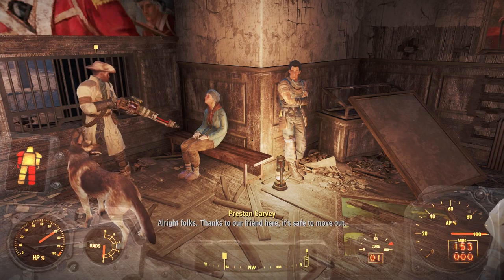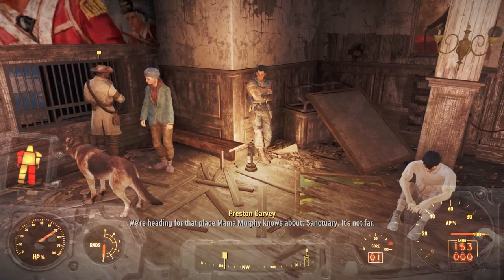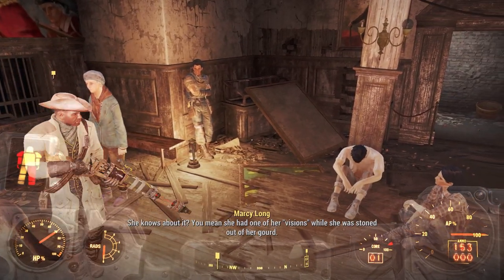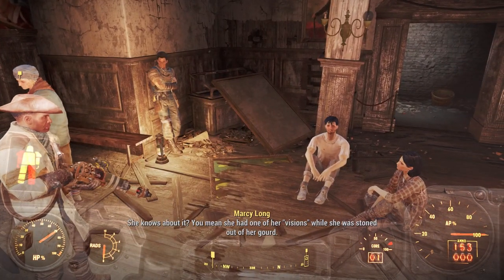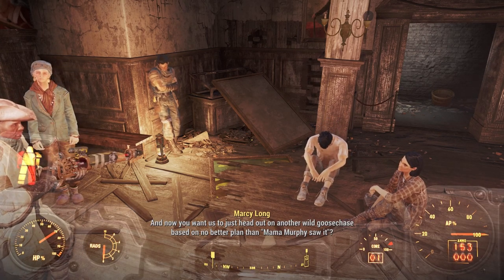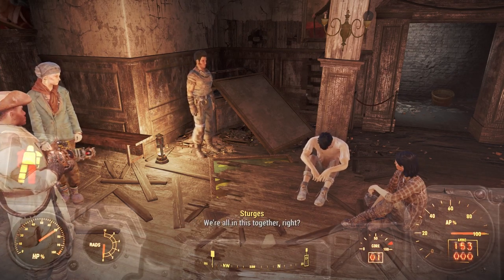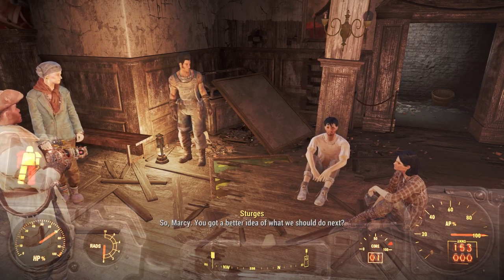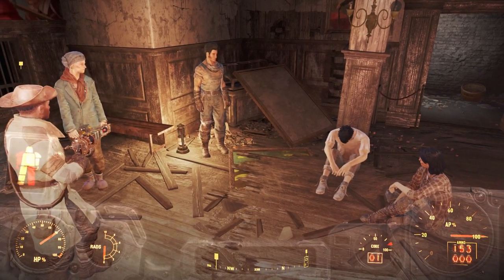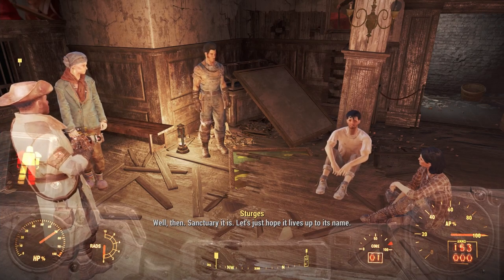Thanks to our friend here, it's safe to move out. We're heading for that place Mama Murphy knows about: Sanctuary. It's not far. She had one of her visions while she was stoned out of her gourd, and now you want us to head out on another wild goose chase based on no better plan than Mama Murphy saw it? Everybody just take it easy — we're all in this together. Marcy, you got a better idea of what we should do next? Anybody? Well then, sanctuary it is. Let's just hope it lives up to its name.